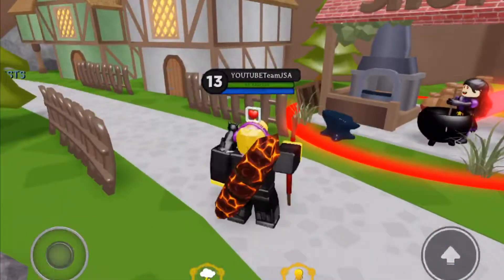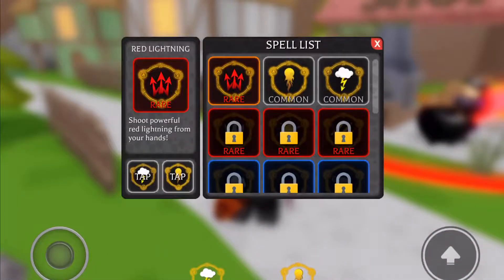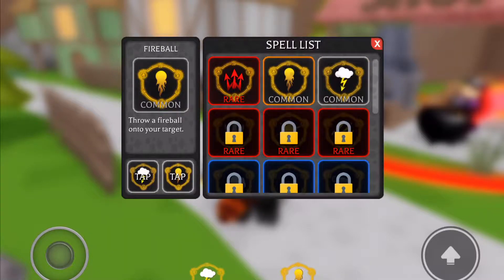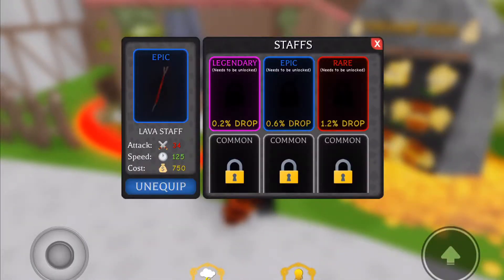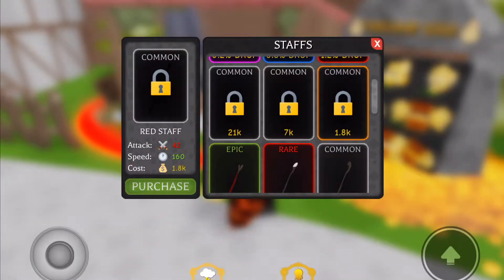What's up guys, today in this video we're in Wizard Simulator and we're gonna try and kill the Dummy King. You have to be level 10 to kill him — I'm level 13. I've already killed him before, but it took a while because he was such a hard boss, and because I'm on mobile it makes it a lot harder.